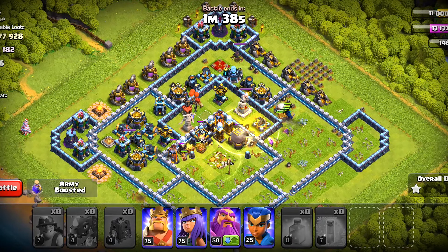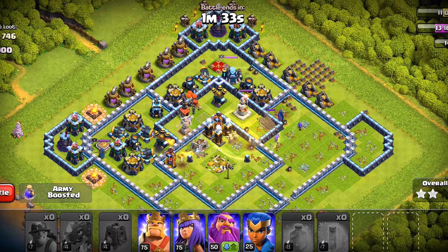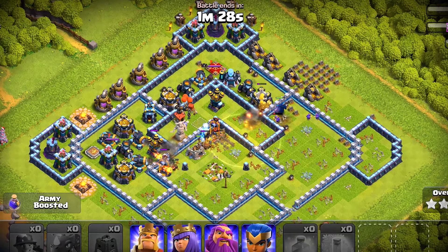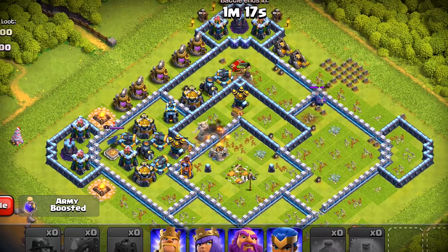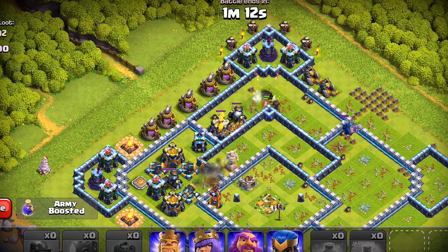We are running out of heal spells now and we are going to lose miners left and right from this point on. The PEKKA is still alive somehow and she will go to the next compartment after she has taken care of the wall. The wizards might get those gold storages. The PEKKA changed her mind and went out — that is okay. The miners are going to get stopped by the final compartment and the wizards are not going to get past this archer tower.